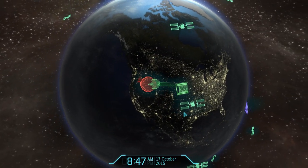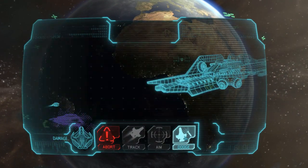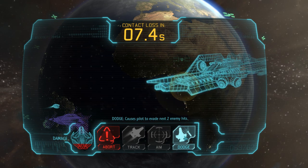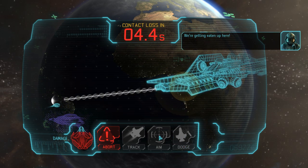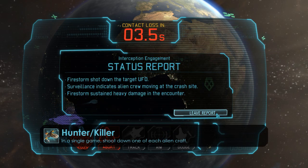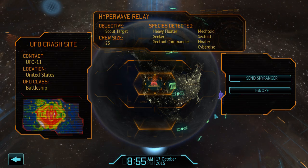As soon as we suffer the first hit we want to use the dodge module, otherwise there is a high risk of losing the firestorm. We definitely got lucky that the battleship missed a few shots - one more hit and we would have lost the firestorm - but instead we barely escape and unlock the hunter killer achievement, having now successfully shot down one of each type of alien UFO.